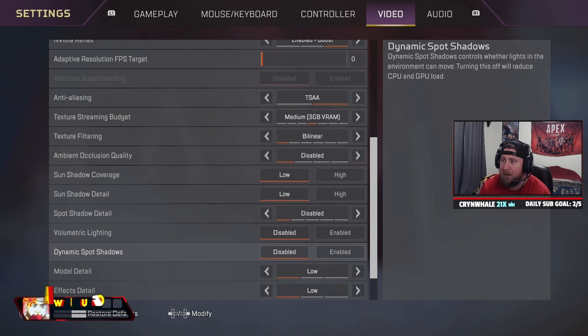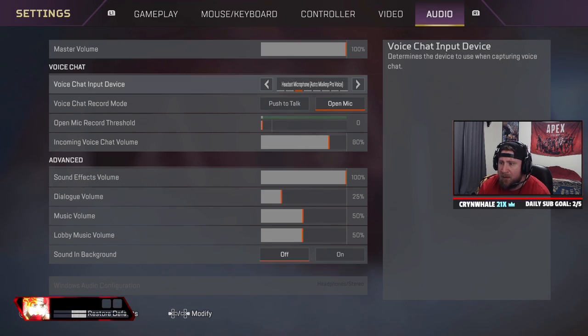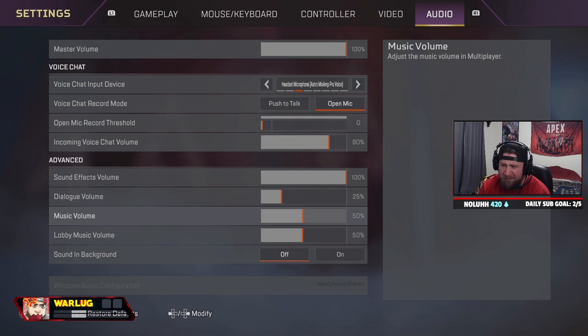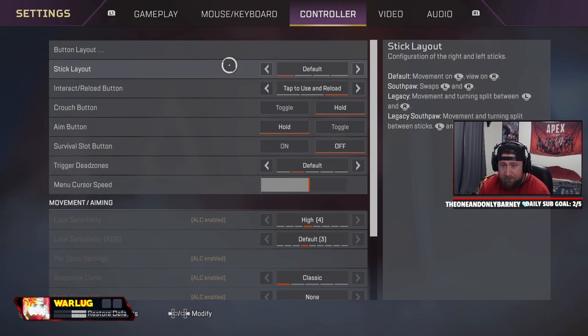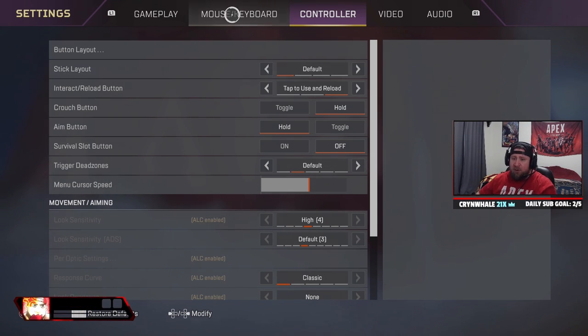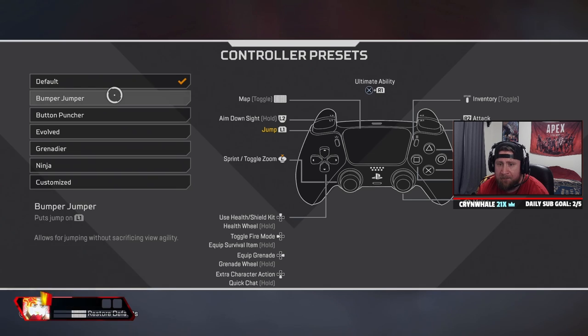Everything else is either lower or off. Audio at 100%, incoming chat at 80%, sound effects at 100%, and everything else is your own preference. Into the controller, we have button layout on default. We don't change off that because we have a controller with paddles. If you don't have paddles, I definitely recommend using button layout Jumper — this is the go-to one.